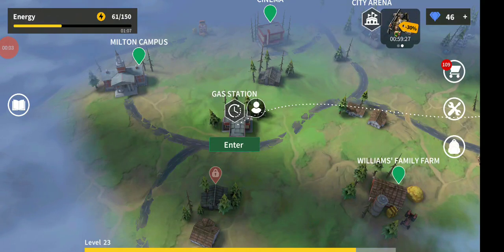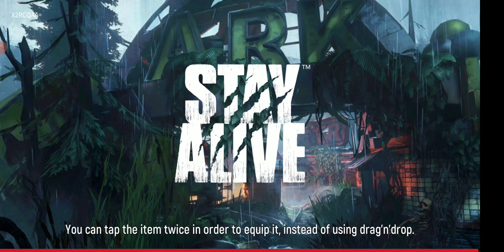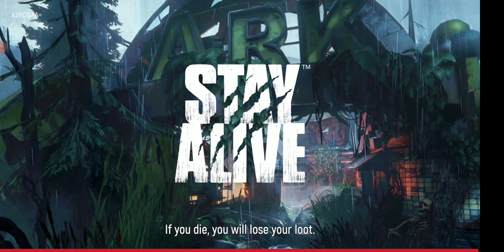Hello guys, this is CaboCad once again with Play and Stay Alive. In today's episode I have gone through the gas station a lot of times, and in this video I'm gonna show you guys how to easily get all the chests, open up everything, loot everything — not killing all the zombies, but the easiest way of doing it.